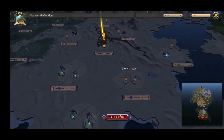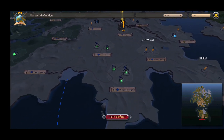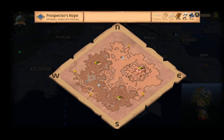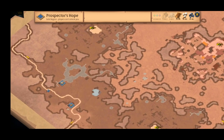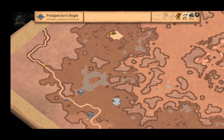Now let's open up the world map. For this run, I will be going to a tier 3 blue zone. The area is called Prospector's Hope. Let me just zoom in the map so that we can have a close-up on the area we'll be focusing on. We won't be running around too much — in fact, it's quite a stationary spot.